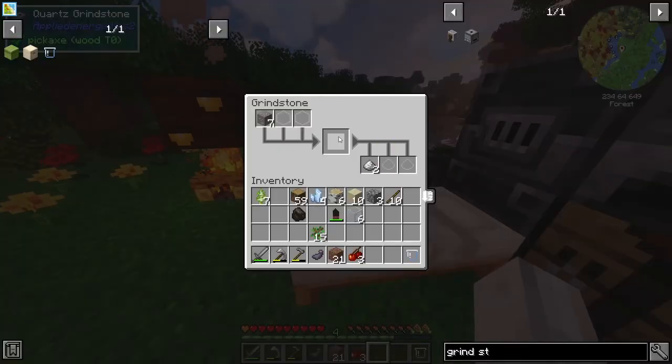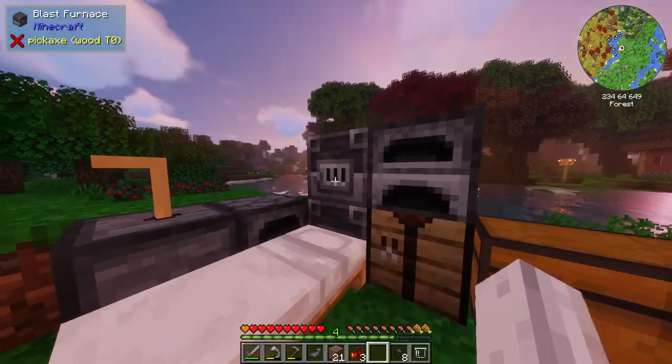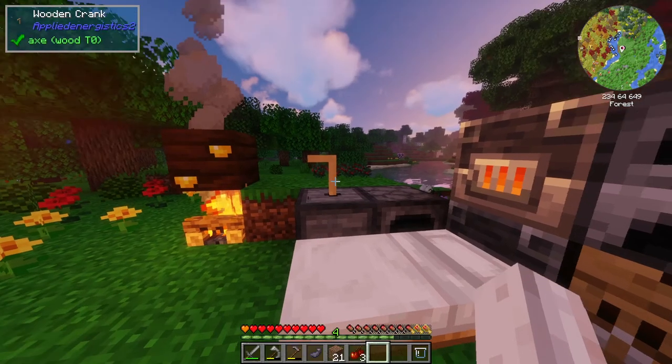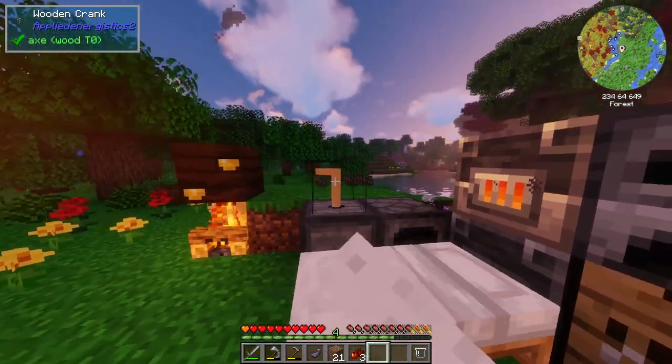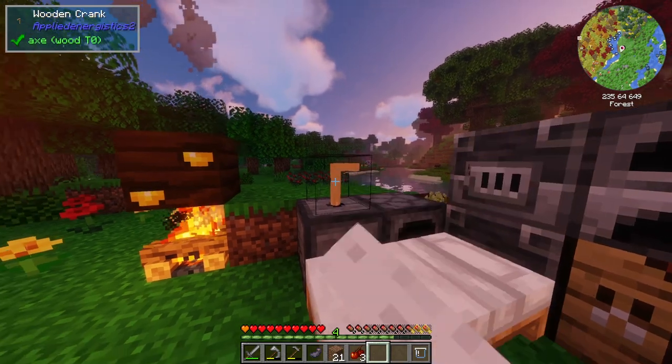I don't think it's 100% of the time — as you can see, one ore has turned into two dust, so we can start smelting that. This should do it a lot faster. It essentially doubles it, so it's pretty early game. You have to spin it around, but it sure beats mining double the resources.